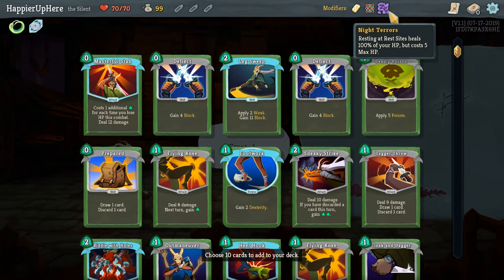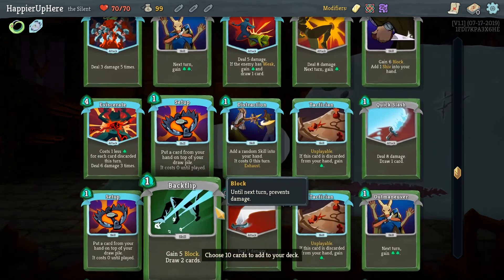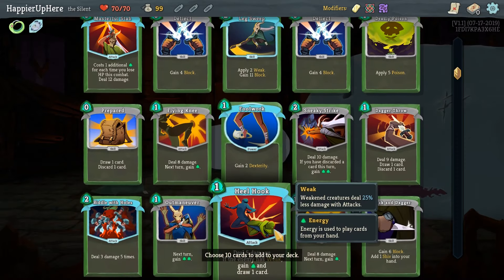With Sealed Deck and Control Chaos combined, we really want to get to those cards very quickly, so I'm going to try to pick up cards that allow me to draw and discard. Unfortunately I'm not seeing too many of those.